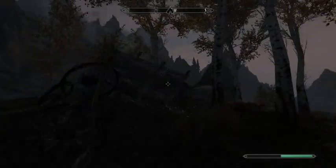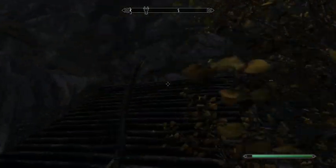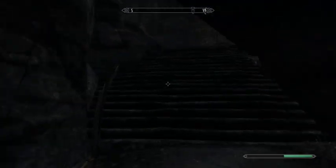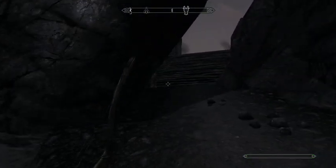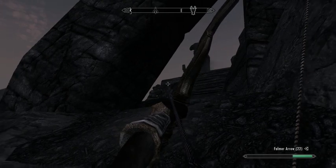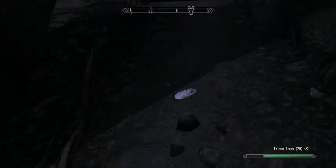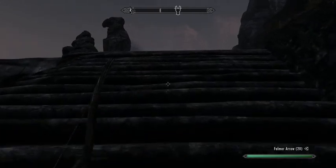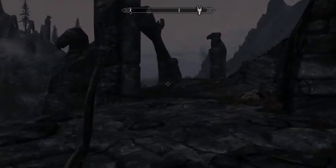Looks like this is a wagon that has seen better days — it got burned for some reason. It is worth noting that there are traps that use soul gems to power spells that will hurt you if you get close. You will eventually learn to spot them because they will be a soul gem held up on one of those pedestal-looking things, and it will zap you or burn you if you get too close.